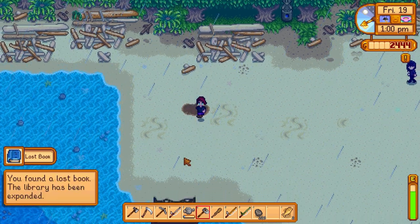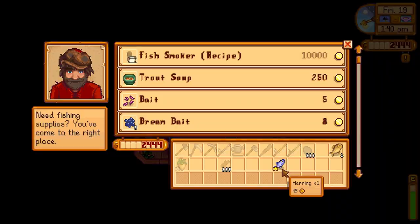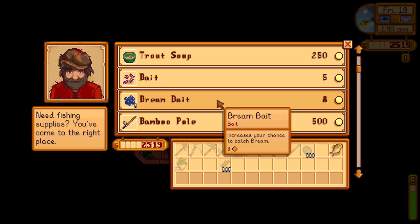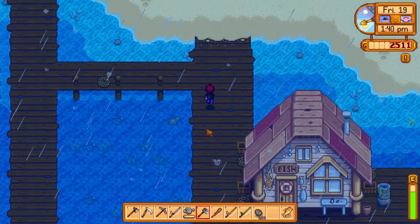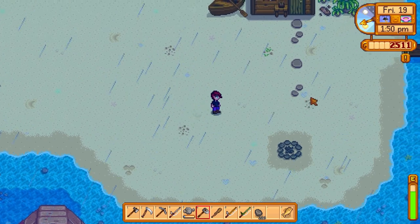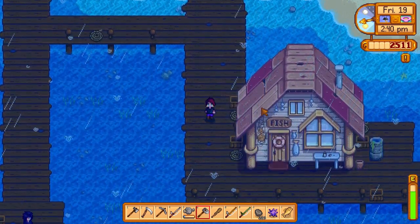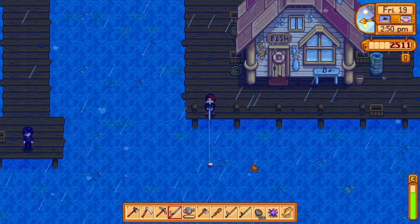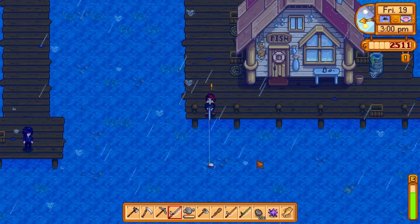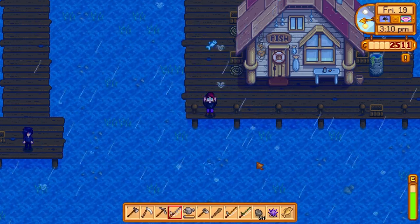I don't know what time the shop closes, so let me go sell the fishing poles to Willy. I can't sell the fishing poles to him, but I can sell him a herring and a carp. Let me grab some bait. Now let's see if I can find anything else out here on the beach to add into the community center. I'm just going to do some fishing. Maybe I could give Sebastian a fishing pole since I can't sell it — he's just standing there. I'm hoping I can go to the community center at any time.